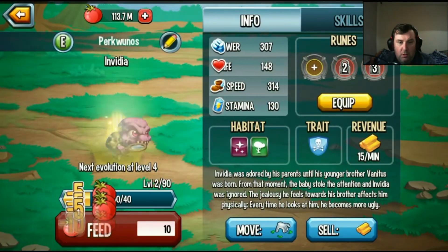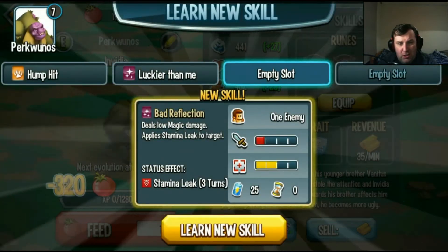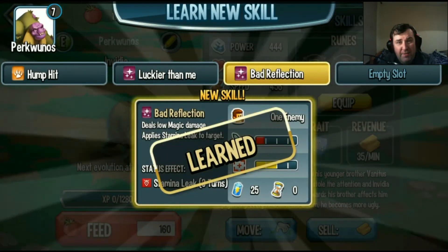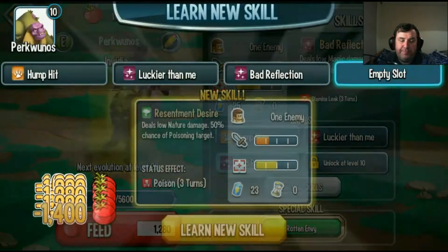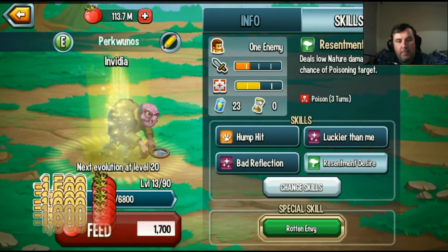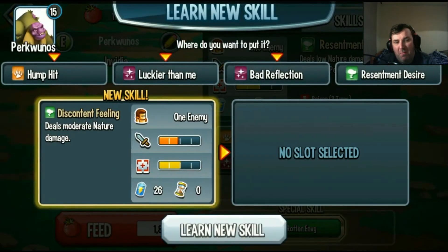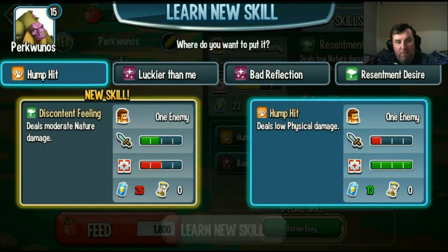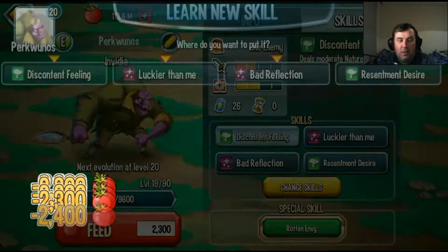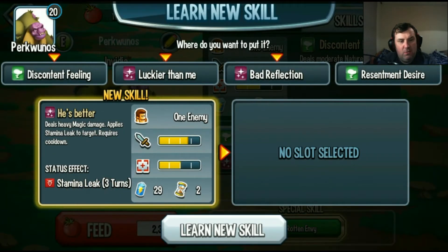Skills, skills, skills — deals low magic damage, apply stamina leak to target. Yeah, I'm just in one of these moods right now guys. Oh well, that's a 50% chance, so we probably won't get that one. Okay here we go — deals moderate nature damage. That's better. Deals heavy magic damage, applies stamina leak to target, stamina leak three turns — okay we'll have some of that.